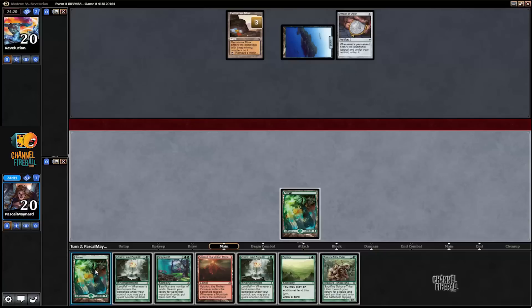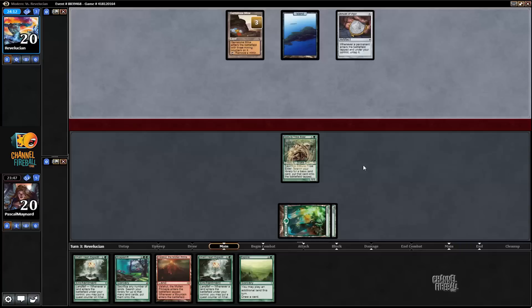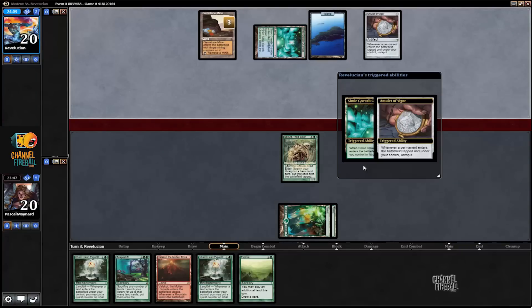The play here is either Sakura or Expedition. I think Sakura is slightly better. This deck is definitely not a deck that mulligans well — he needs a lot of pieces to actually have something going.